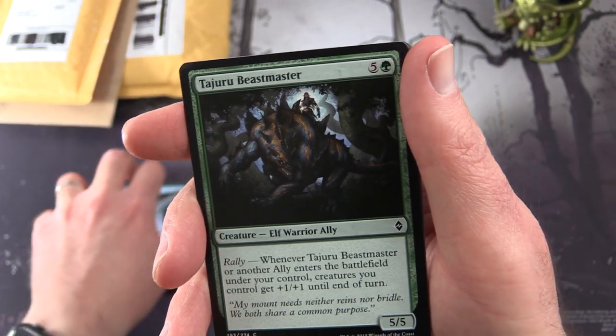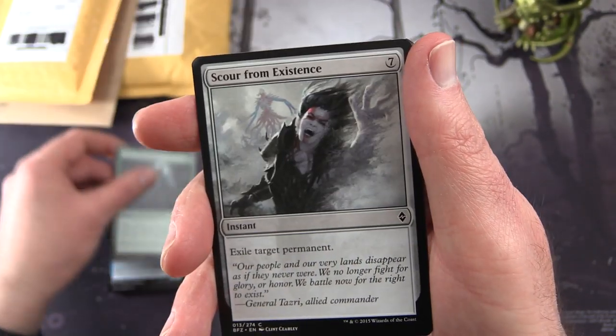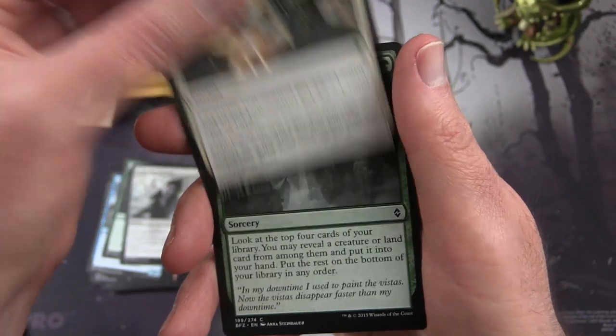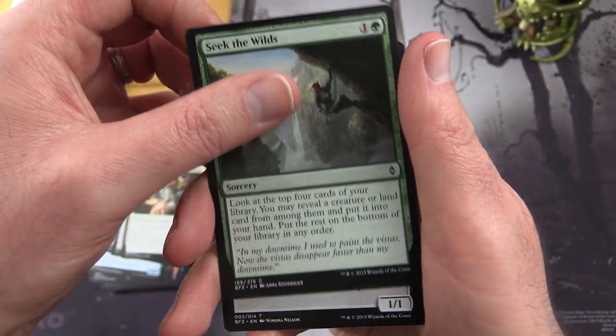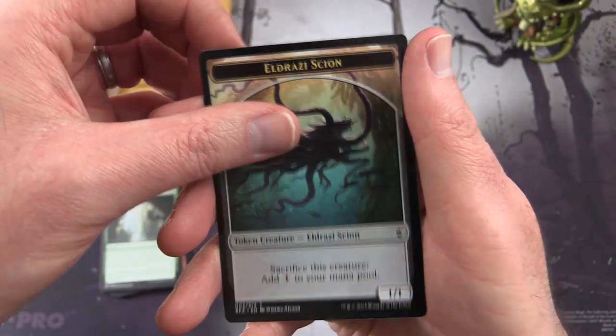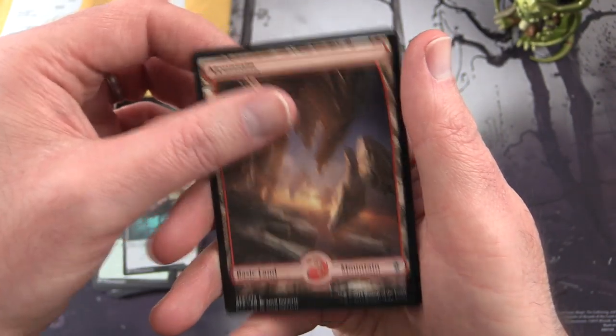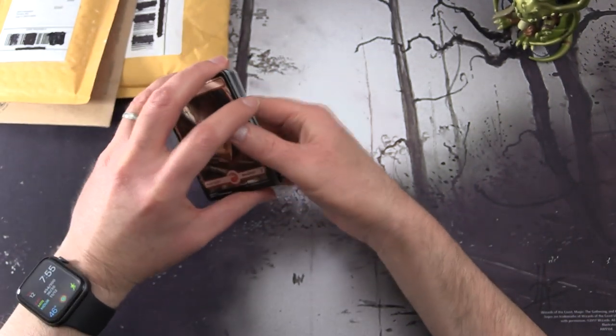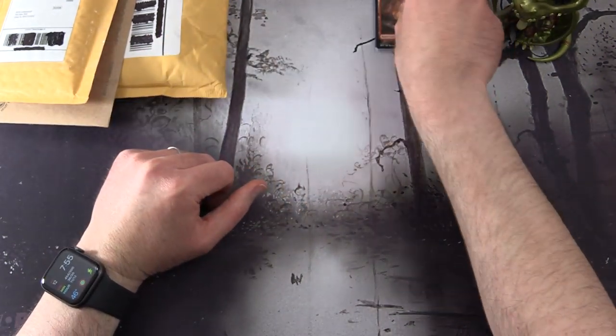Back to BFZ: Tadjuru Beastmaster, Scour from Existence, Inspired Charge, Seek the Wilds, another Eldrazi Scion, and a Full Art Mountain. Pretty cool. That's the patron rewards from Exotic MTG for this month.